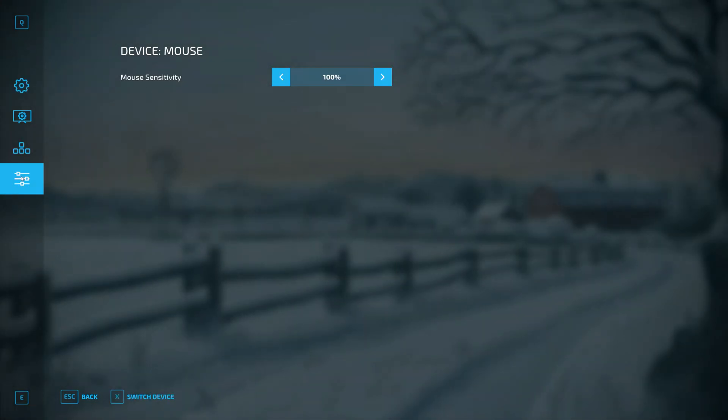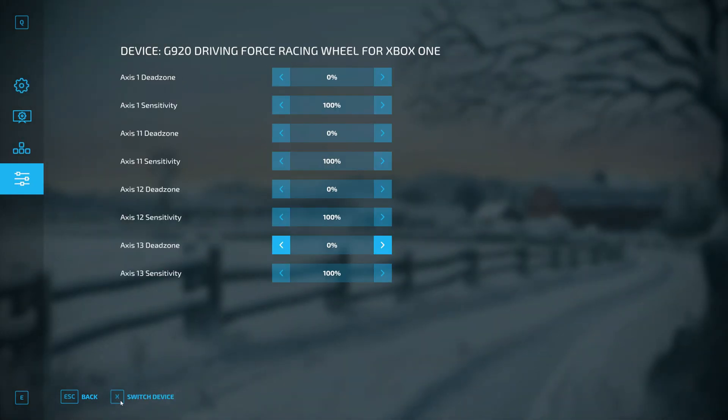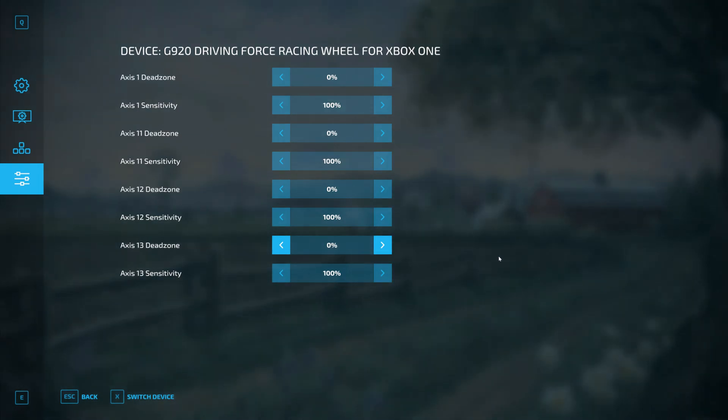And then also, you go down here and put Switch Device — turn all these dead zones off to 0%, because what that does is when you have it on the default with this game, you turn the wheel a little bit and it doesn't do anything. So I have it on 0 here, so as soon as I make a slight turn with the steering wheel, it turns on the game.